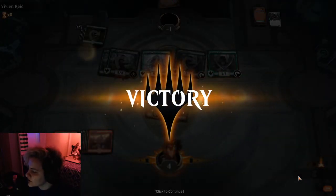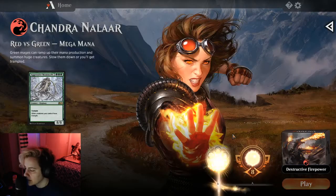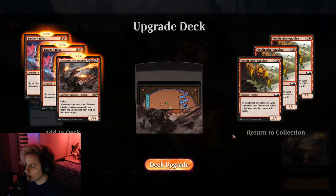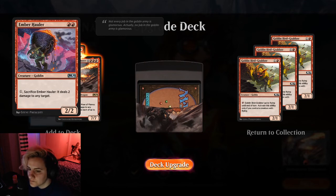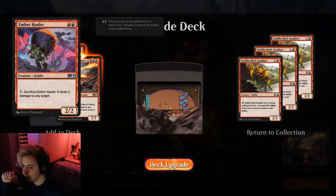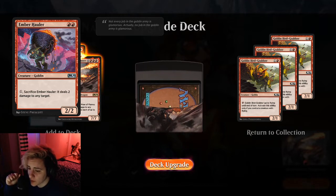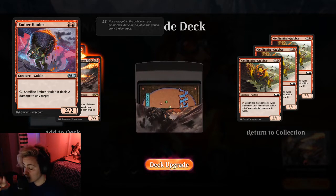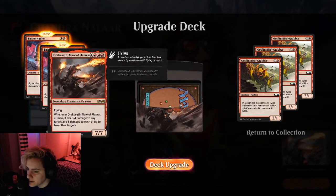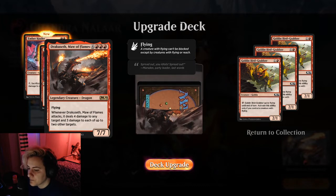These color challenges are just far more rewarding than the kind of just play-against-and-learn that they previously had set up. I do really like this. So let's see what we earned. The Ember Hauler - it's a creature, it's a goblin, it's a 2-2. You can pay 1 mana to sacrifice the Ember Hauler and it deals 2 damage to any target. So that's good, I got 2 of those. And then I got the Dracusef Maw of Flames - this looks dope.